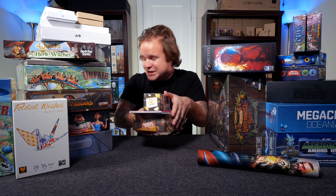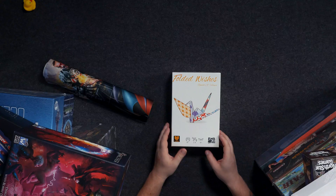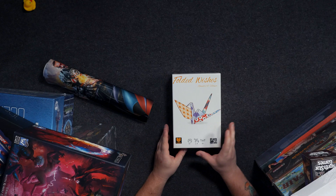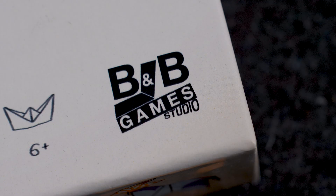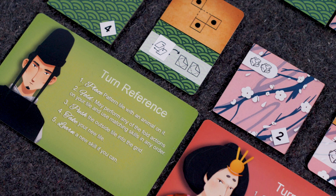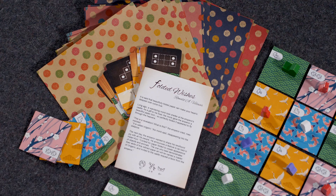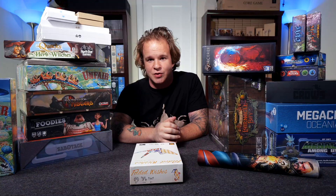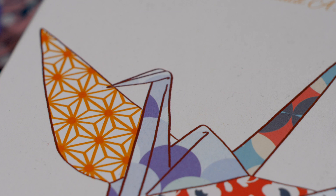I'm going to grab Folded Wishes by B&B Games. This is an early prototype game coming to publication soon — they were kind enough to send me home with one of the few prototypes they had. This is an abstract strategy game where you're trying to move tiles across the board to create patterns, sort of in the vein of origami. Every single box will contain a nice little pad of origami with instructions for how to build the pieces you're playing with. It's aesthetically lovely and a really nice abstract strategy game — if you like games in the vein of Azul or Shobu, this might be one to keep an eye on.